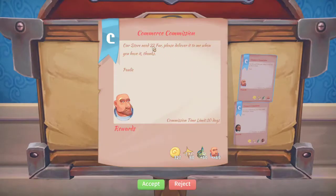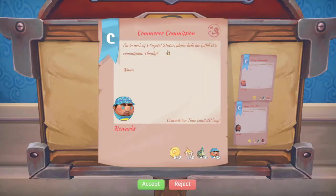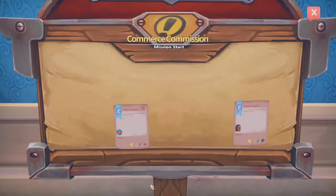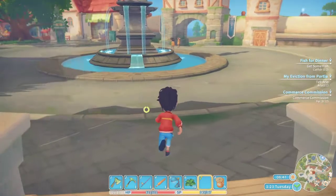We got 22 fur. Oh, that's pretty easy. We might do that one. Let's see what else we got though. One crystal statue - I don't know what that is. Five marble planks - that one also is pretty easy. But we'll do the 22 fur. Let's go run, we'll go get some fur. We'll do a little fishing for catfish. And then we'll talk to Arlo. Just getting the normal stuff done today.